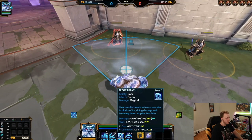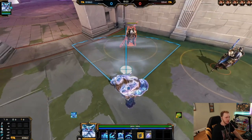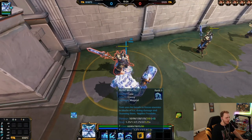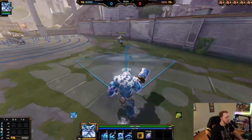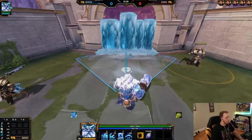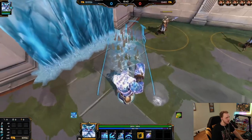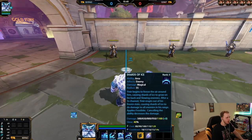Ymir's third ability is a cone called Frost Breath — it's a stun, it does damage, and it also procs your passive. It stuns for 2.25 seconds. This is Ymir's setup combo: get a nice wall down, walk up, freeze covers a big area, hit the freeze, hit the two, and beat him down.